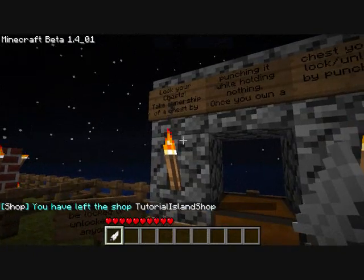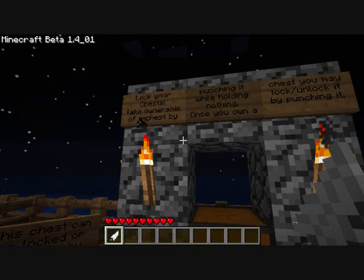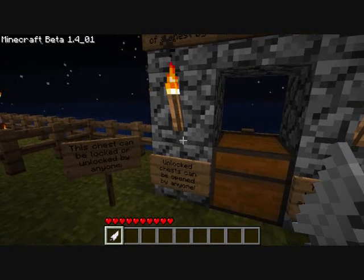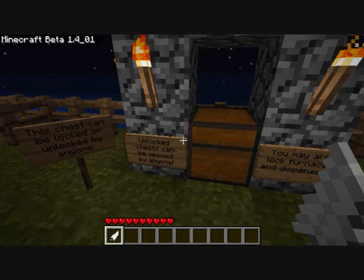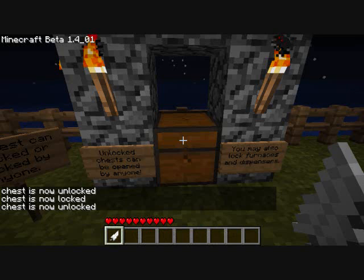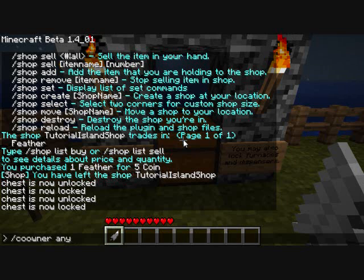This is also part of my chest lock plugin. Lock your chests — take ownership of a chest by punching it while holding nothing. Once you own a chest, you may lock or unlock it by punching it. This chest can be locked or unlocked by anyone. Unlocked chests can be opened by anyone. You may also lock furnaces and dispensers. You can set co-owners by typing slash co-owner any, which makes anyone a co-owner. You can also set co-owners to specific people, but this allows everyone on the server to be a co-owner of that chest.